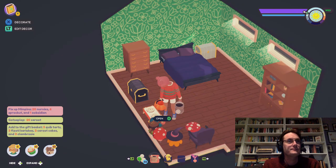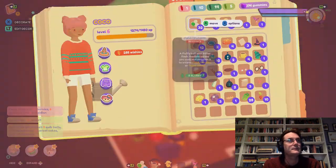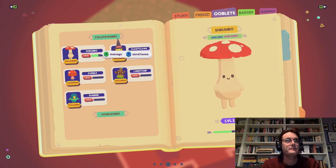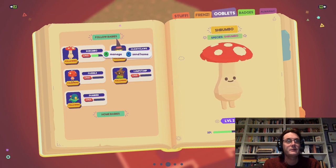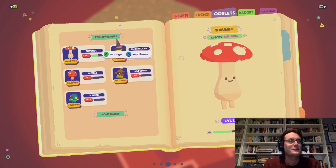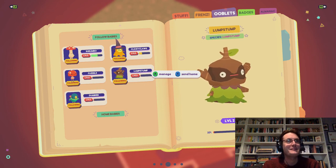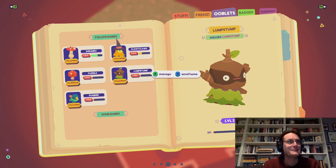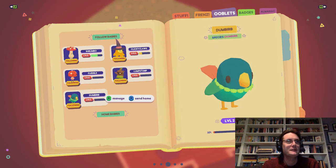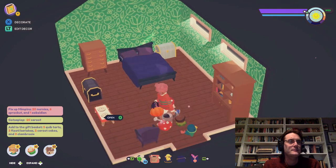These are my ooblets following me around — my little follow babies. I started off with Shrumbull, because I joined the Moss Sprouts which is one of the clubs in Ooblets, and you get a starter ooblet — Shrumbull is so cute. You get other ooblets by doing dance battles, which is a fantastic thing about this game — part of the leveling-up system is built around dance battles. I've got a Fleabow, Clicky Claws, Lump Stump, and Dumb Burb — I was very pleased to get Dumb Burb, so cute.